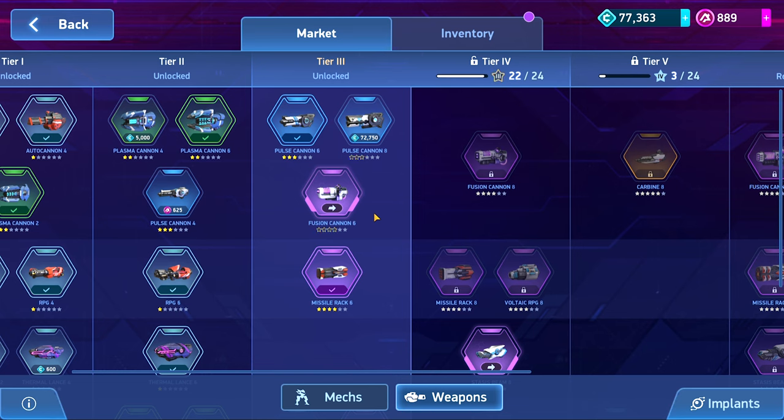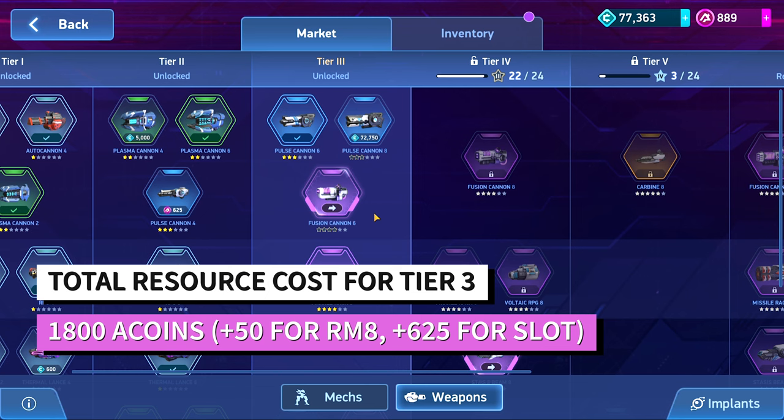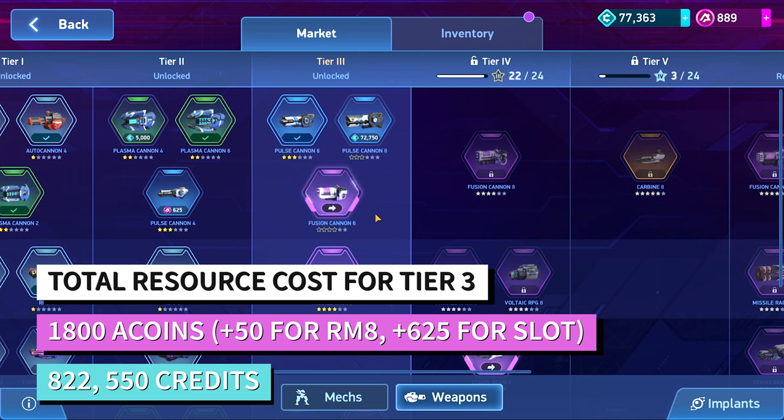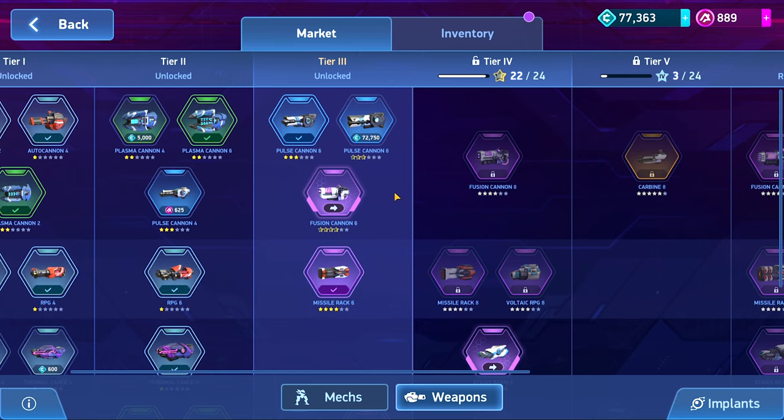Overall you don't have a whole lot of high A-coin costs — it's really only about 1,800 A-coins specifically, and some change depending on what you get. In terms of credits, you do need a good chunk in this tier. This is probably the last tier where you're going to need to do a heavier amount of credits than A-coins. The overall amount of credits you'll need for this tier is 822,550, so it's a decent chunk overall.